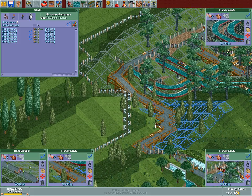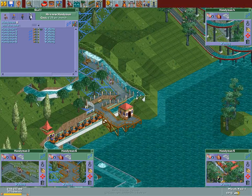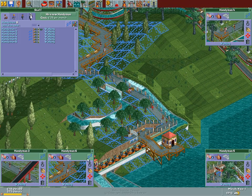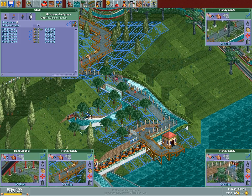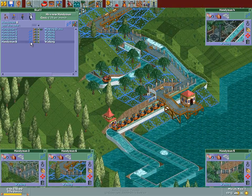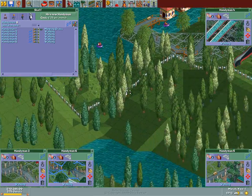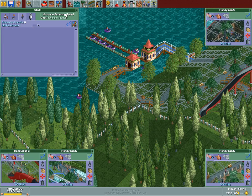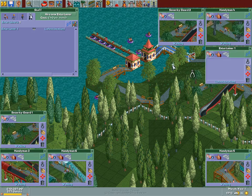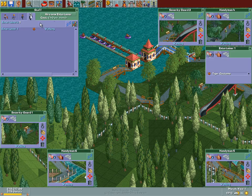The game isn't that challenging anyway. I was about to say I wish the developers did this for me, but no, not really — it's already not that much of a challenge. The handyman 6 icon just appeared. Alrighty, good stuff. While we're allowed, let's hire two security guards and two entertainers — a tiger and an elephant.